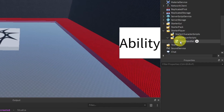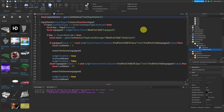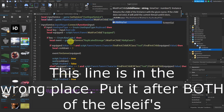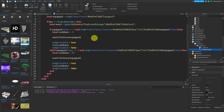Open StarterPlayer, then StarterPlayerScripts, and open up the InputHandler script. We're going to make the cooldown label animate. At the top of the script create a variable: `local label = game.Players.LocalPlayer.PlayerGui:WaitForChild('AbilityGui').TextButton.CoolDownLabel`.